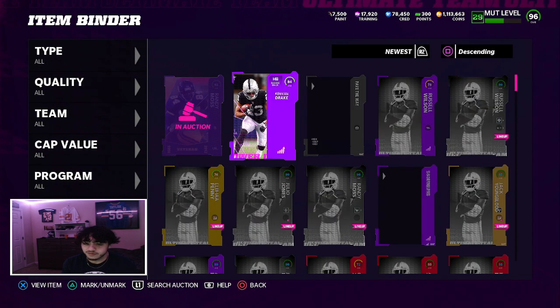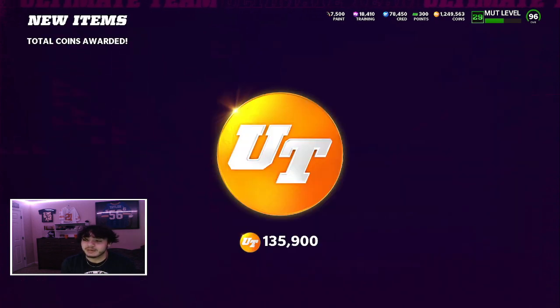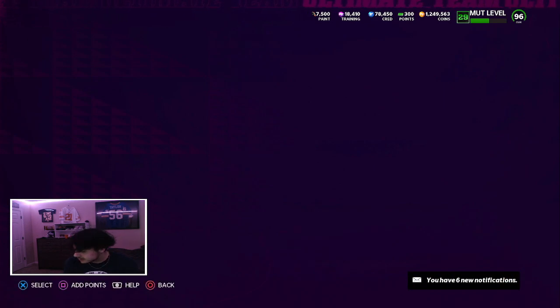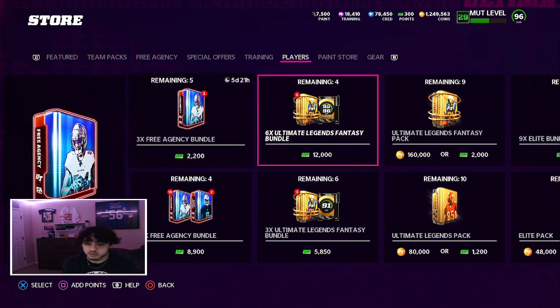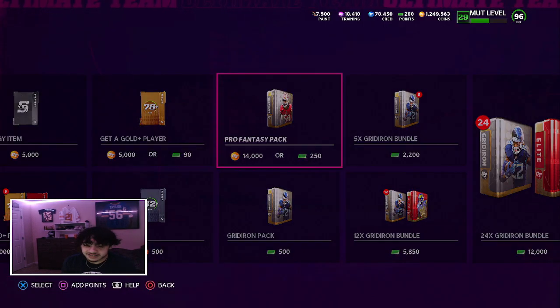I'm still really in a quarterback predicament - it's bad. They already sold - let's go, 1.249 million coins! Let's open up a Pro Fancy Pack and see if we can pull anything. We might do a couple of re-rolls just because why not.